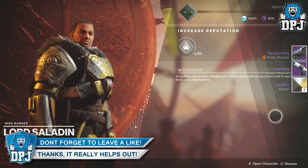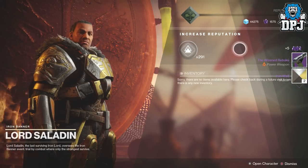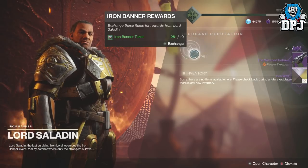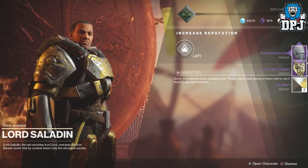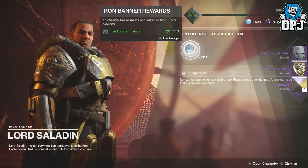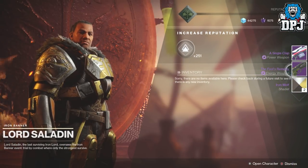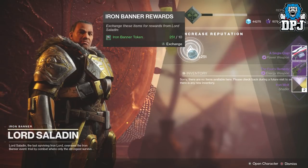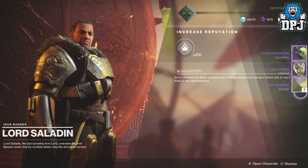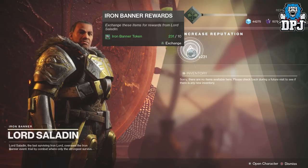I got the Day's Fury and two shaders. Next I got the Wizened Rebuke — guessing that's a fusion rifle — and two more shaders. I got the helmet! And then the Fool's Remedy, which looks like the sidearm, a single clap, and two more shaders. Then the helmet again, a Roll Complex, and two Iron Battle Lion shaders.